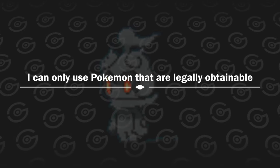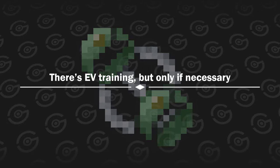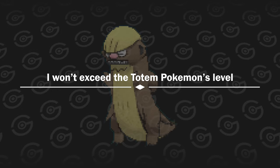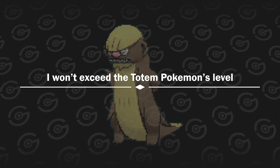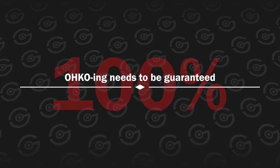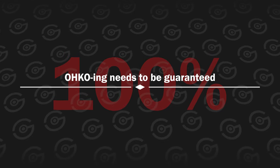Before I start, let me explain some basic rules I set for myself. I can only use Pokémon that are legally obtainable. I can't trade with other games. Island Scan is allowed. I will only make use of EV training if it's necessary. Z-moves are allowed. There will be level caps based on the totem's level, otherwise I can just overlevel and overpower everything. And finally, every one-shot I do needs to be guaranteed and my Pokémon needs to be alive at the end of the battle. Even if my Pokémon has a 99% chance to OKO, I will not count it. Some notable calcs will be mentioned though.